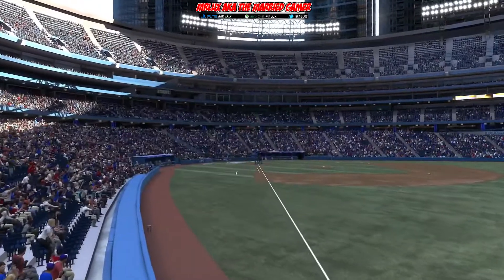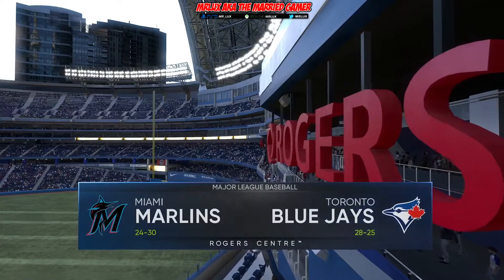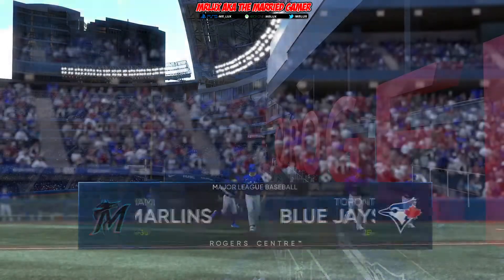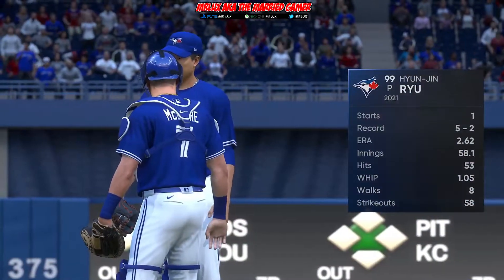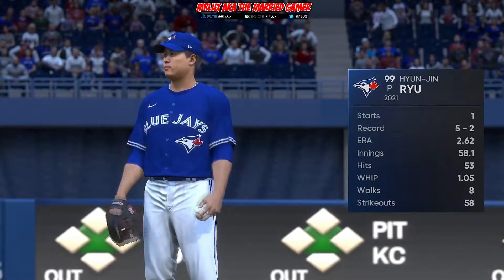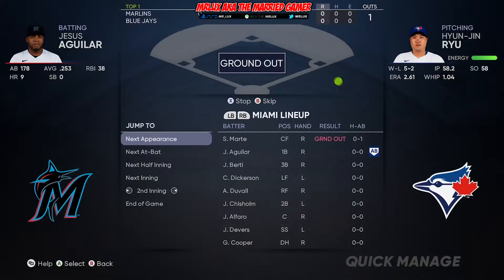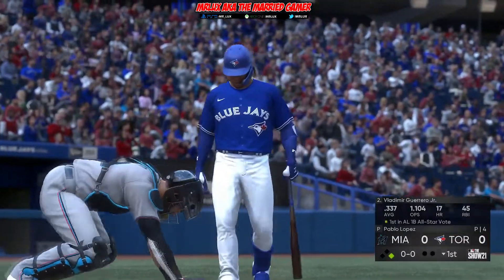Here we are, ladies and gentlemen. I believe we are playing in the Rogers Centre at the Toronto Blue Jays' home field. Going against the Miami Marlins, and I am currently using the live roster, so you've seen their records there. Hyun-jin Ryu — you see it on the screen. He has one star with a 5-2 record and a 2.62 ERA. Not too bad.